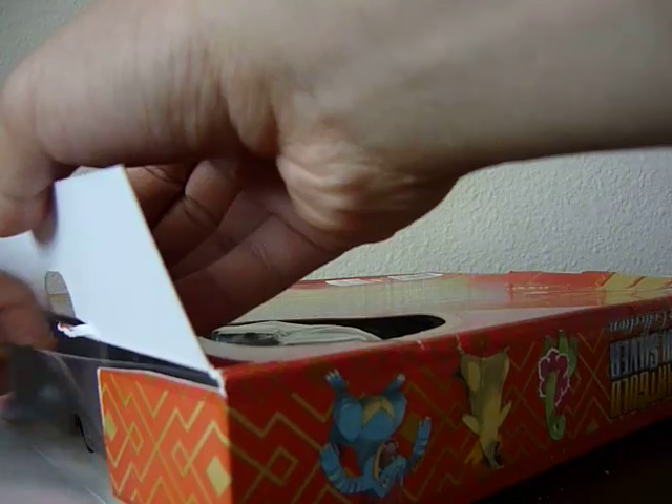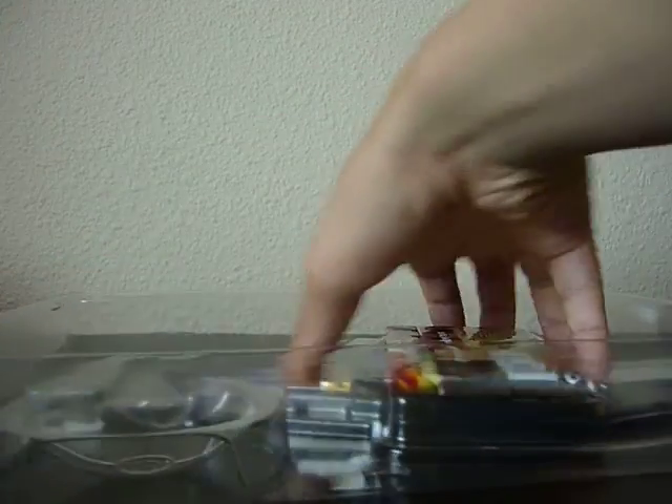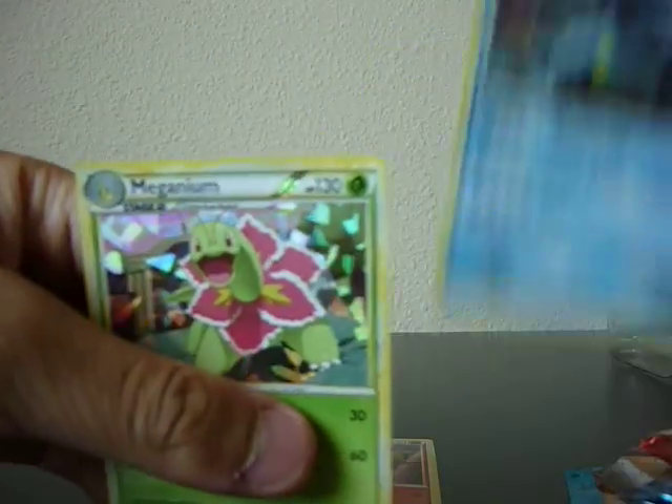First time opening one of these. We have the action figurine and I get the three cards in the packs. There it pops out. We have a Typhlosion, a Phrylligater, and an Anemogenium. Not bad.